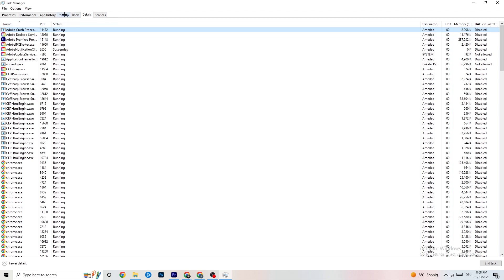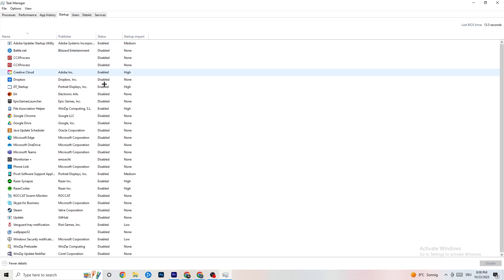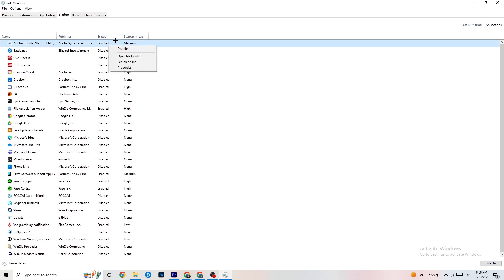Next, go to the 'Startup' tab in Task Manager. As you can see, I've disabled nearly everything. Disable every single program that auto-starts in the background to decrease your GPU or CPU usage. Right-click any program you don't need and click 'Disable.' Do that for every program currently running that you don't need. That's it for Task Manager — close it.